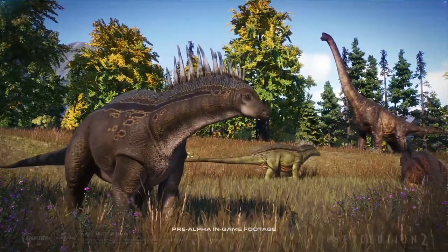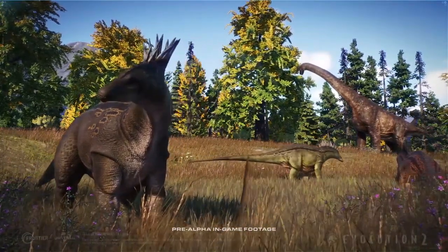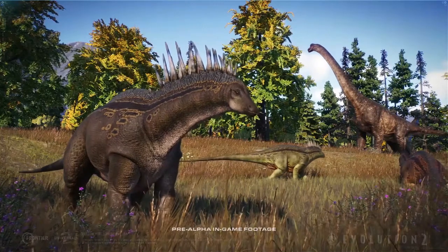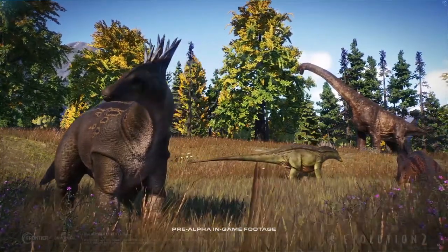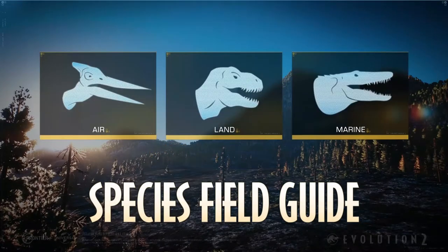In summary, Amargosaurus is a new dinosaur added in Jurassic World Evolution 2 which we never seen before in the first game. There are new features like hatcheries mechanic, animation, details, behaviors, skin colors, and patterns. So that's all about Amargosaurus based on the species field guide.